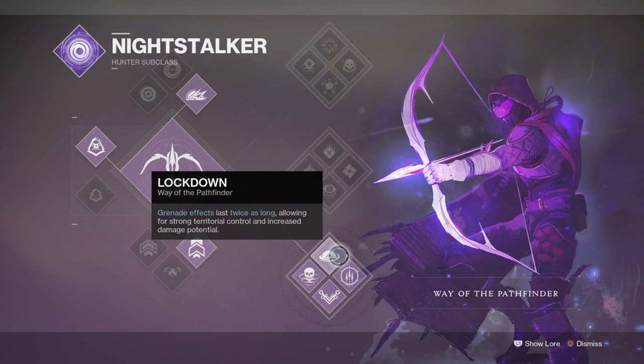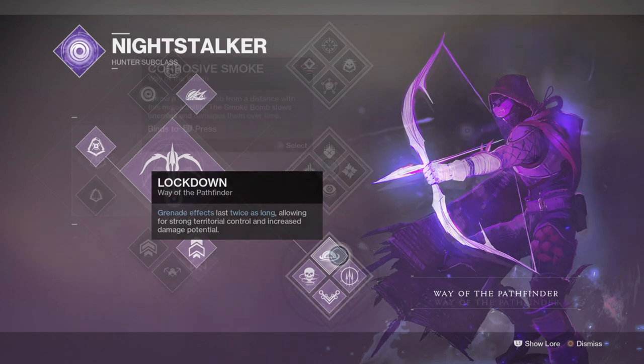This subclass is best used in groups so you can use Heart of the Pack more often, and as Lockdown and Combat Provision both work with each other so well, you can have very high uptime using this subclass if you focus in the right areas. It will be used in common activities such as Nightfall, strikes, Gambit and public events where it will succeed and shine the most.